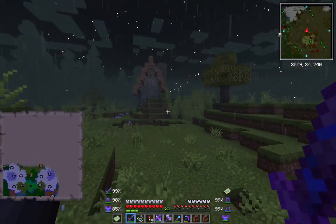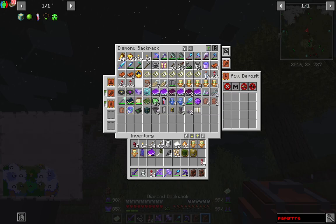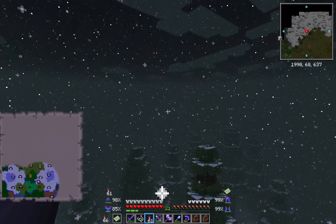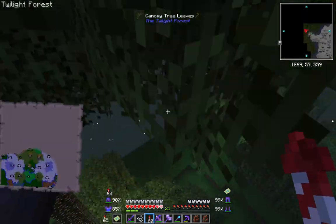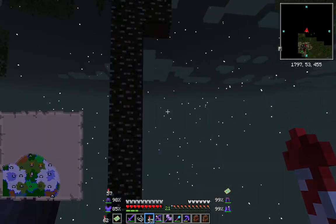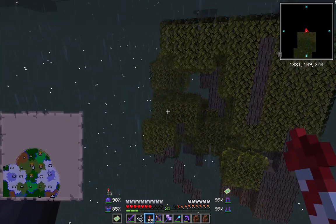It looks like there is another Naga maze over here - no, this is just a regular hedge maze. There are different things that appear on the map. Don't climb the hedges because it hurts you, and you get hedge spiders. This is another little distraction, not what we are after though. Let me make sure I get some more rockets out.